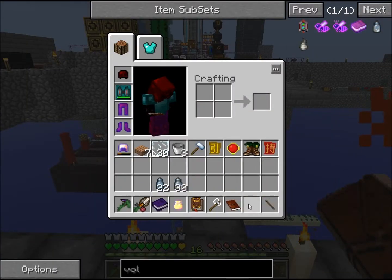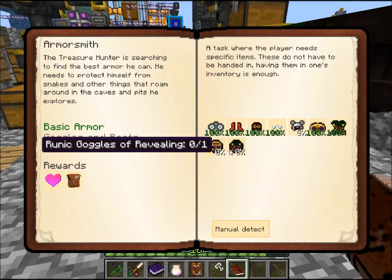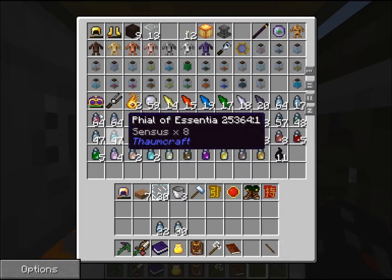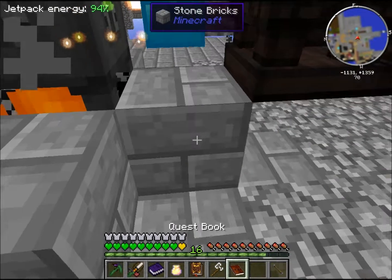Boots of the Traveler are fun — they let you jump and stuff lots faster than normal. There's also runic Boots of the Traveler, and runic mwetch mccullins. To make those, we're going to have to make some runic armor.